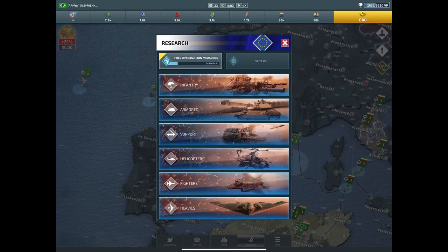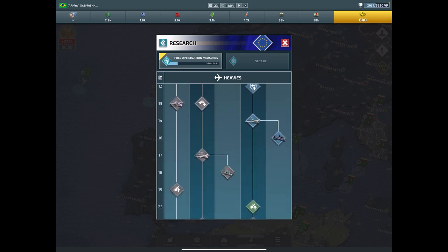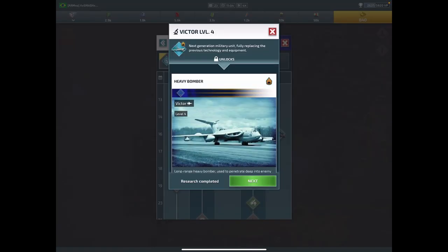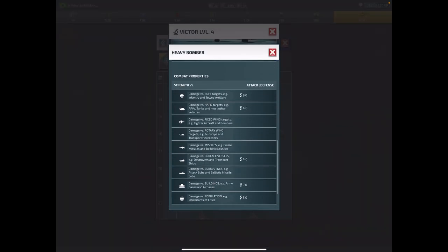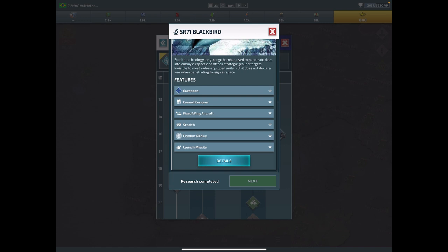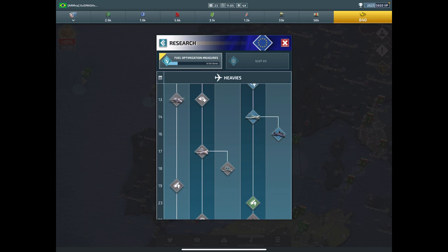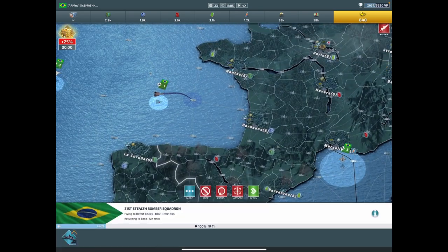We're going with the heavies - we got these two types of bombers right here, nothing really special except for they have that really long range. And then my elites - they have that really long range and they have stealth, so I can actually cross borders without causing a war. But once you launch that missile it's going to activate a war, and that's okay, I just want to get in there.